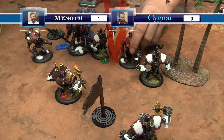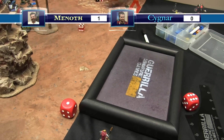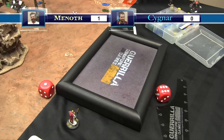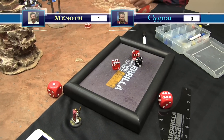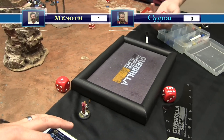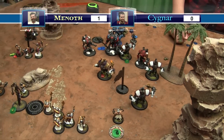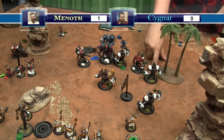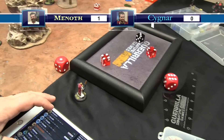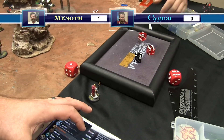Fire of Salvation's Holy Fervor activates in the maintenance phase. He walks and engages both enemy jacks. Punches the Hammersmith in the back - POW 17 against armor 19, no shield from behind, dice minus two - six damage. Hits again, six more to the Hammersmith. Then buys an attack against the Crusader - DEF ten, hits. One to cortex, dice minus two - four damage. Last attack on the same Crusader hits, six damage more.